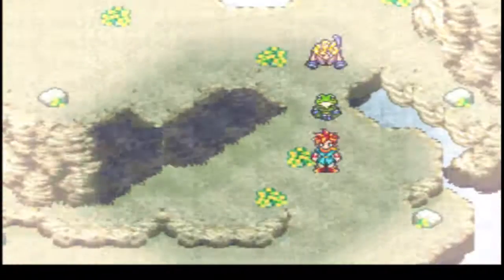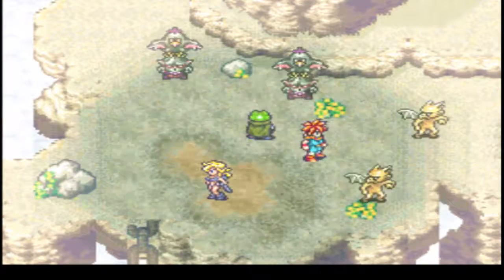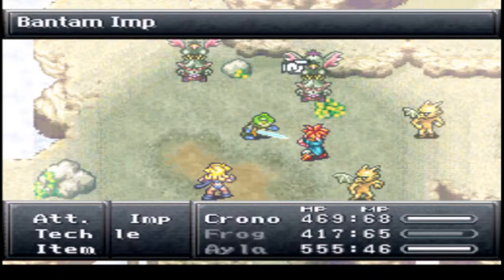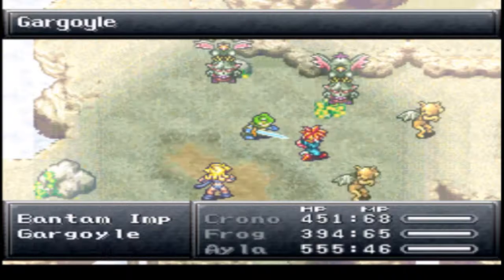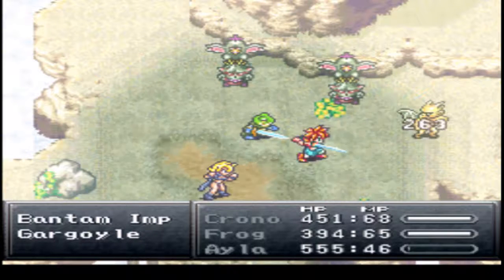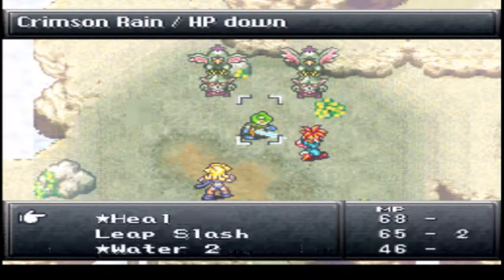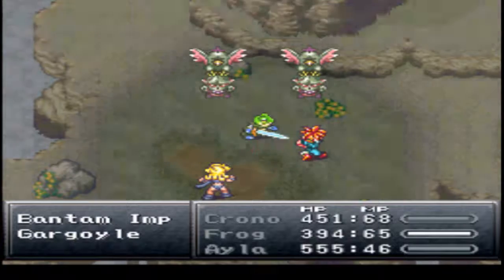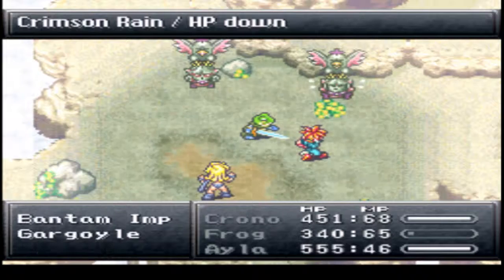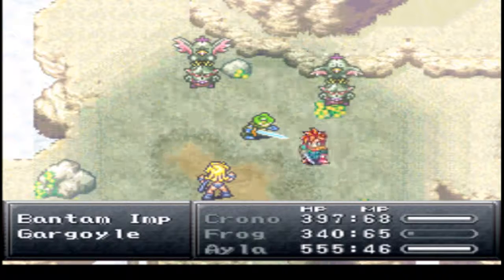Let's continue on towards victory. It's pretty much an onslaught here. I don't think I need another Alloy Blade. Yeah, learning Water 2 would be really, really nice. And it would pretty much cement Frog in my team forever, because Frog is just amazing. Don't get me wrong, Robo's like top tier, but Frog, he's getting there.